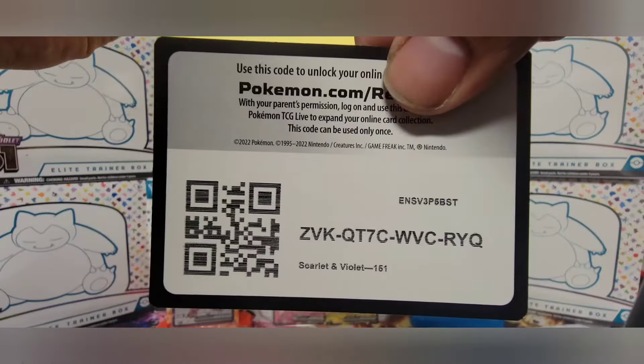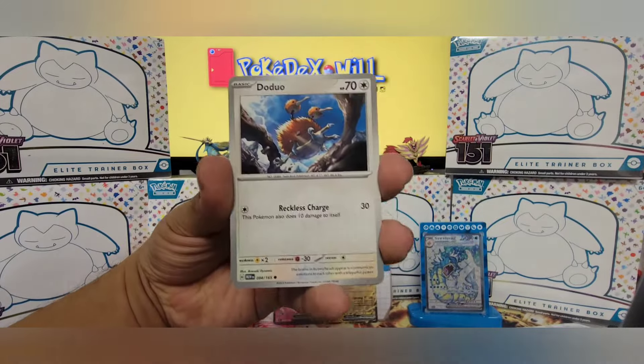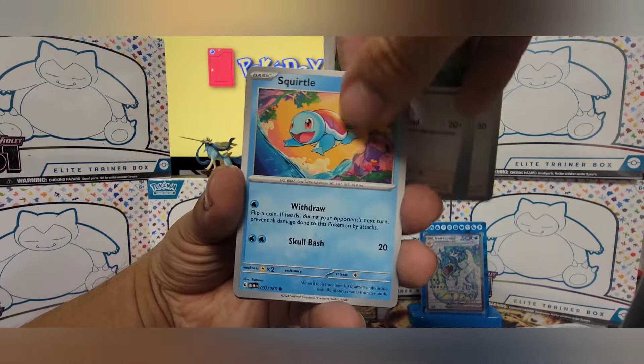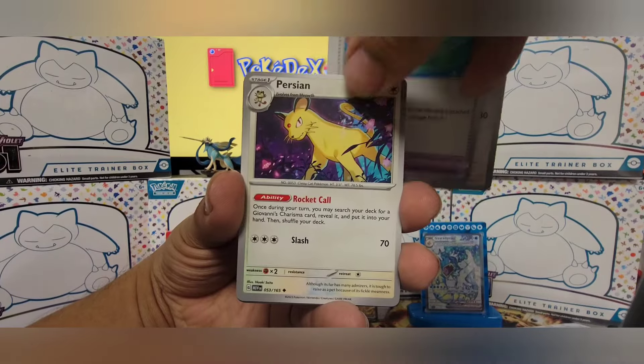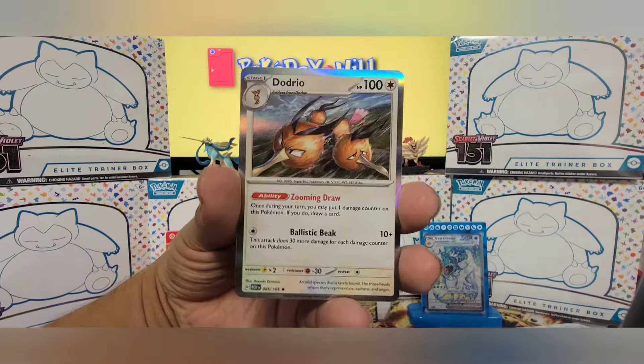Psychic Energy, Tentacool, Rattata, Squirtle, Leftovers, Persian, Muk, Slowpoke, Manky, and Dodrio.